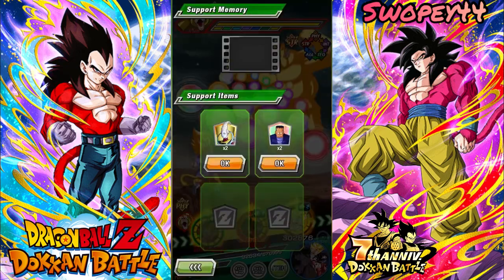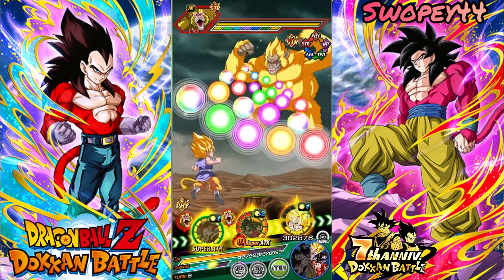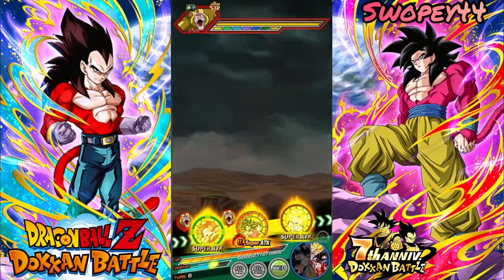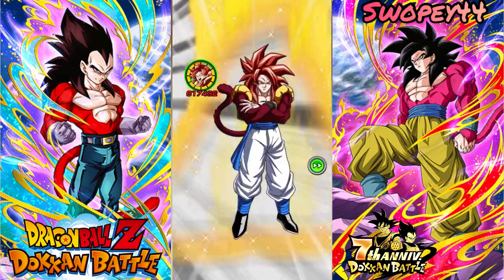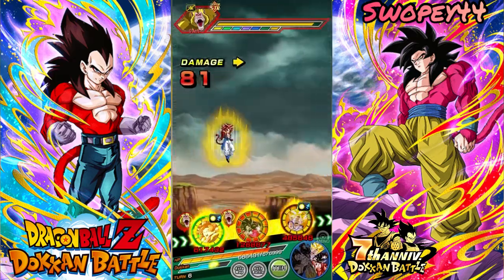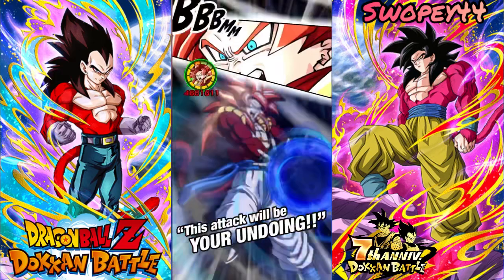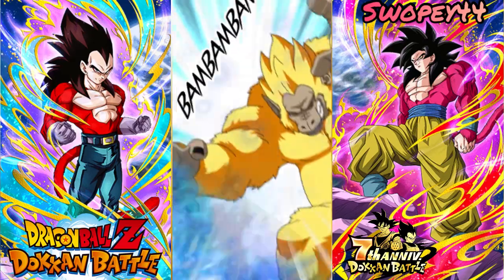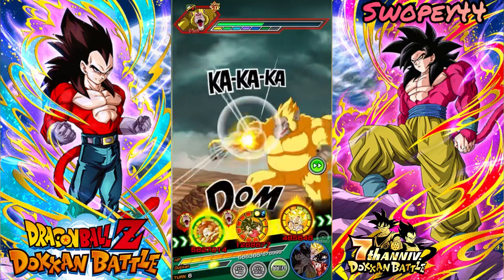Yeah, I do have to take an item — we'll just take an aider here so we can heal up. Taking an item, all because I stuck AGL Super Saiyan 4 Vegeta out front. Look at that counter damage — holy crap, Gogeta, calm down! Can't believe I was forced to take an item with this team, man. This team is so good.